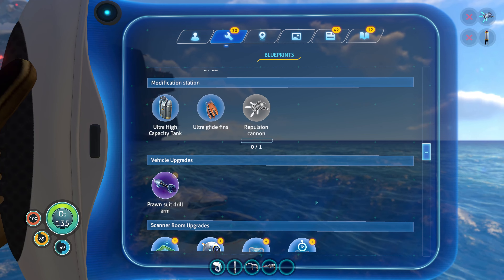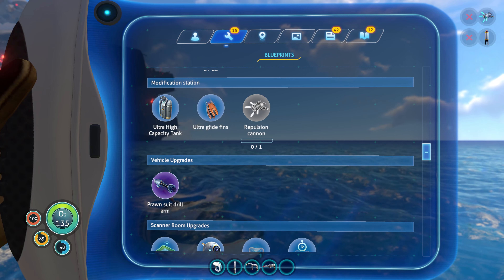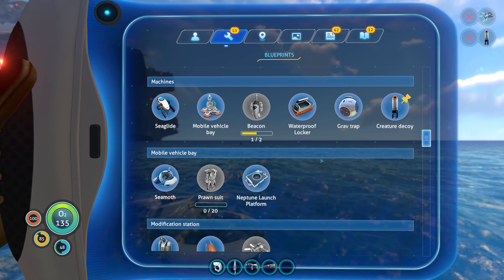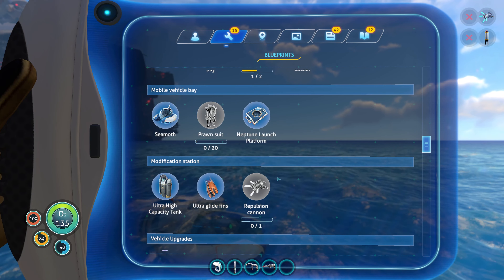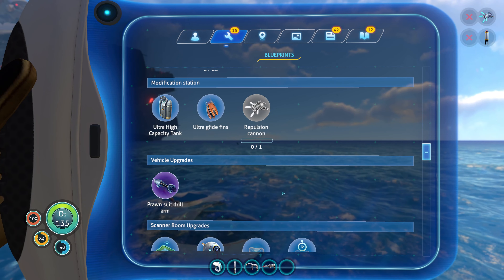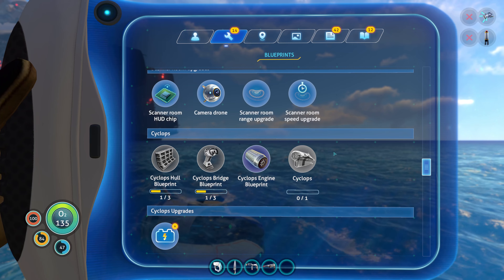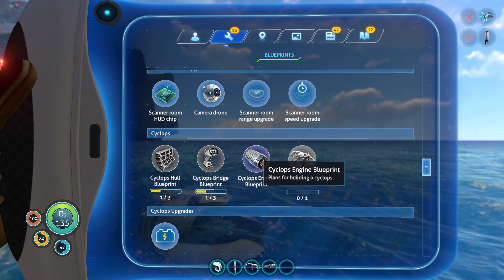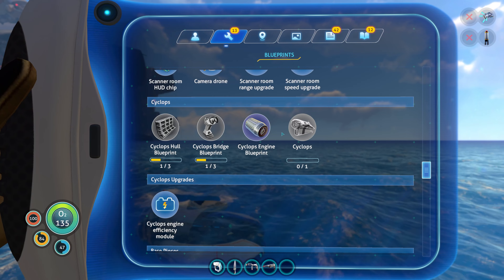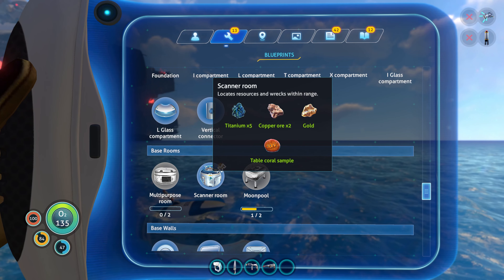Hmm. I thought I had the parts for the repulsion cannon. Oh, propulsion — oh, there's a difference. Prawn suit drill arm, okay. Scanner room upgrades. I should build the scanner room, shouldn't I? Cyclops. So I can't upgrade my boy Carl — I can only upgrade the Cyclops when I build it. Engine efficiency module. This is all very overwhelming.